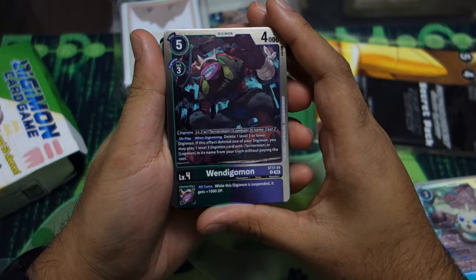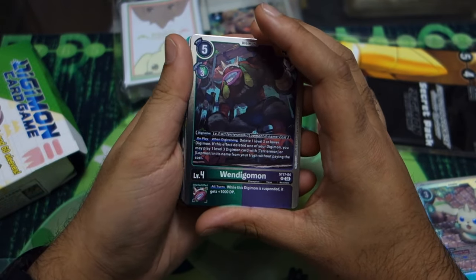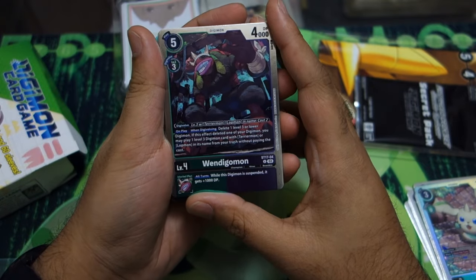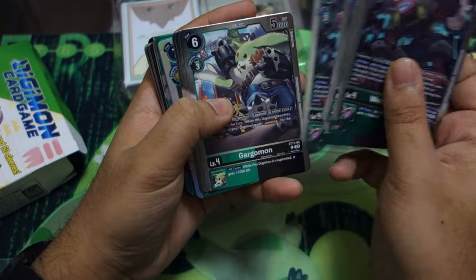Then we've got Wendigomon, which is just really good Alliance support where you can just leave a level three or lower on either your field or your opponent's to play another level three — either Terriermon or Lopmon — to continue that Alliance gaming. Four of those.